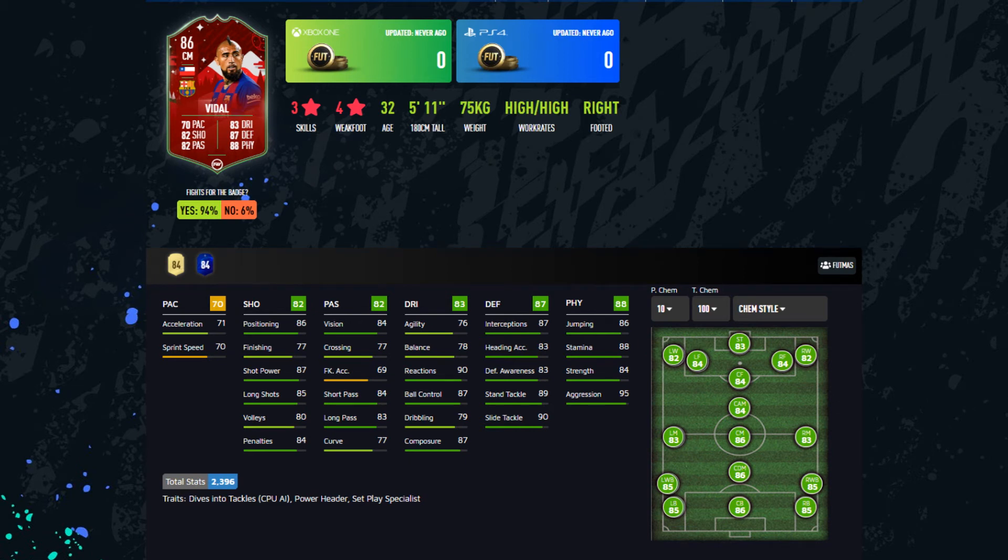Looking at his stats, the biggest thing that's going to throw off a few people is pace. At this time of the year, people have insane cards. I'm still using Fabinho and Sissoko in the midfield, but his pace is probably the one thing that might put off a few people.